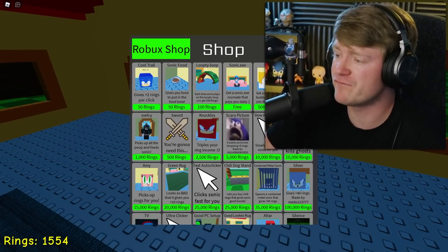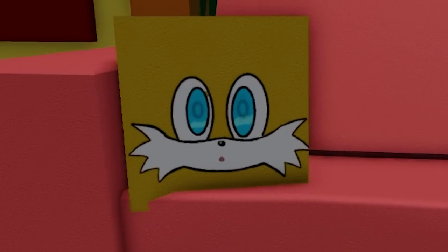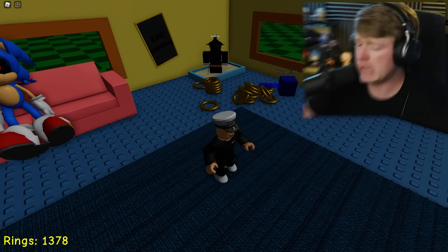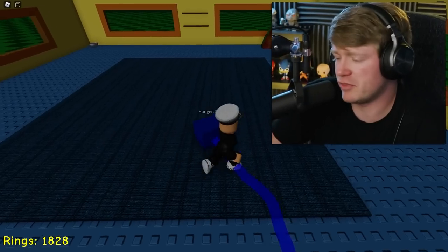Let's see what we can buy for 1,500. We can get Tails - now we should have Sonic and Tails over here. He's on the couch with EXE - he does look adorable, though. I love me some Tails. Now look how many rings we're getting. I got 1,300 right now. Watch when I start collecting them - we are about to be real close to 2,000. We got 1,800 - that's good enough.